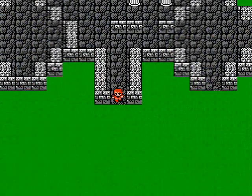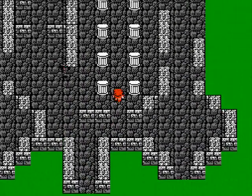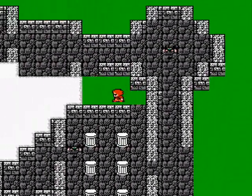We've made it to the Northwest Castle. Now in order to get to that treasure room, you want to walk around counterclockwise. So we're gonna just walk this way here.